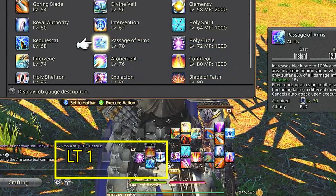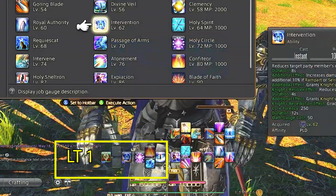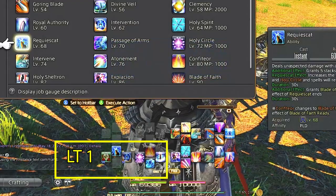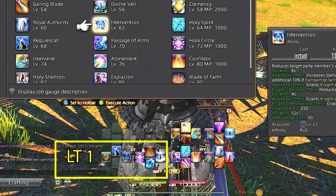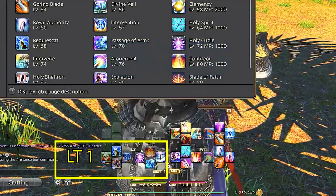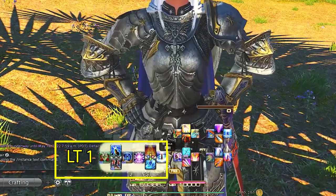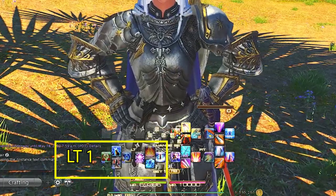Left trigger d-pad is our job abilities that use the job gauge: oath and requiescat, which gives us access to our higher tier rotation. Honestly though, these can be moved around as you're generally only using holy shell for paladin, so cover and intervention are flex spots for you to put something else.